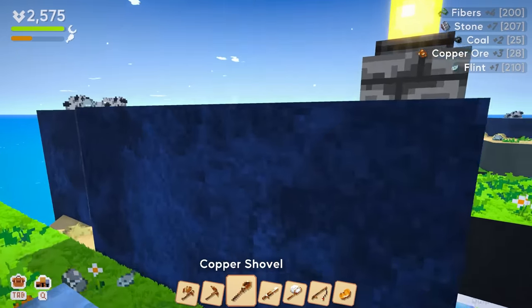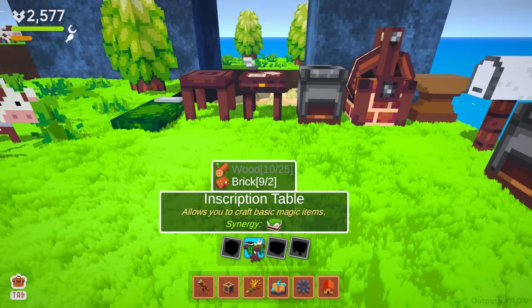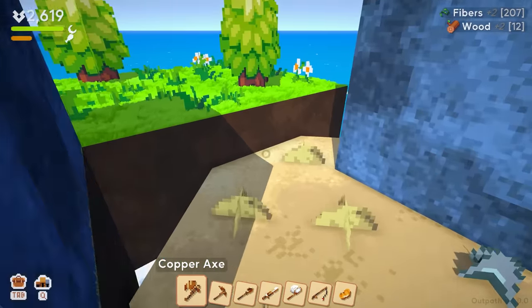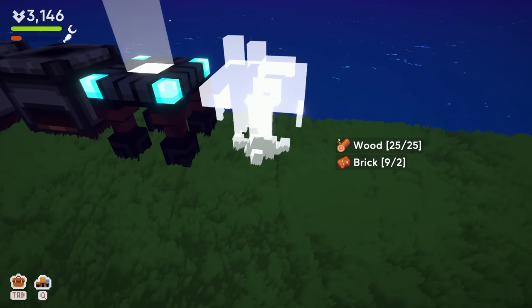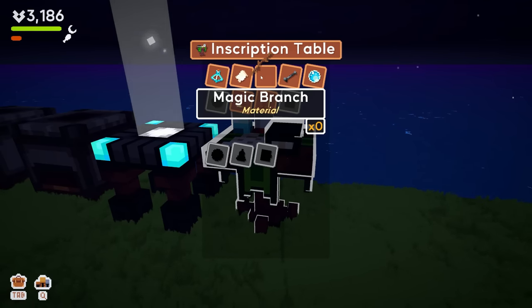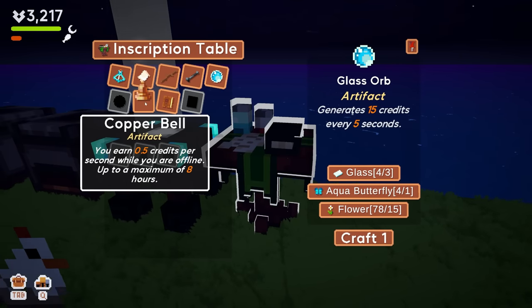So you have to get the book first, then you can upgrade it with credits — that's cool. We probably need the cave entrance in order to get the materials we need, like iron. I need some wood — I turned all my wood into coal because I forgot. Let's get the magic item going. We've got bottle, paper, magic branch, black bone — glass orb generates 15 credits every five seconds! Copper bell earns 0.5 credits per second while offline with a maximum of eight hours.